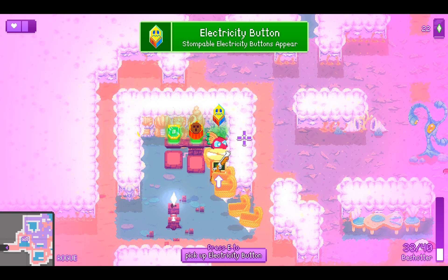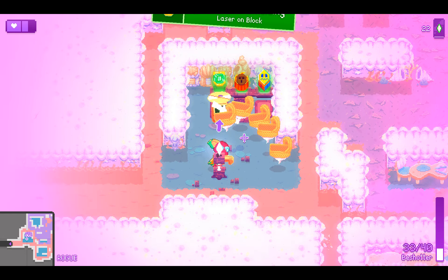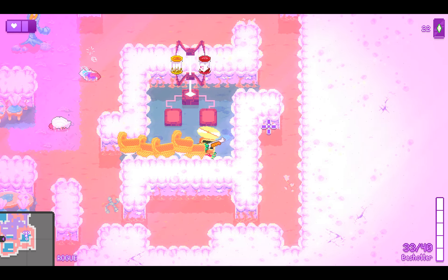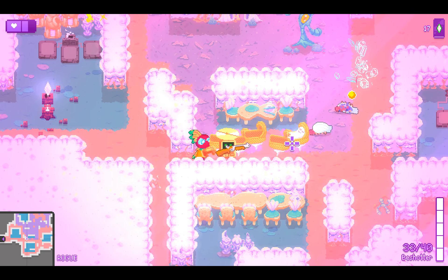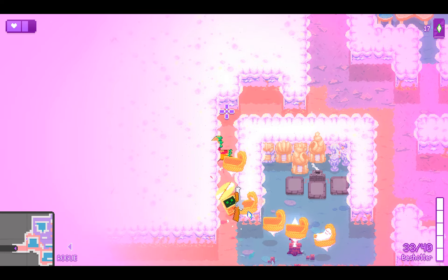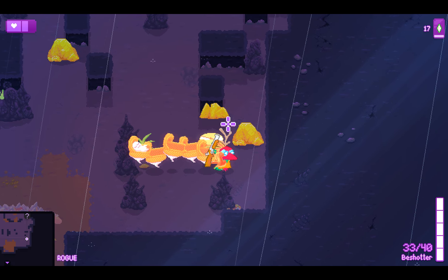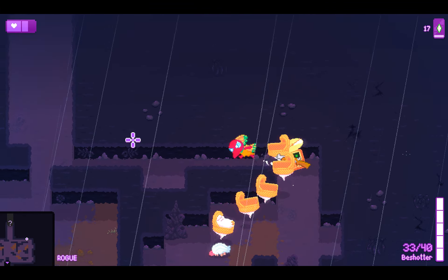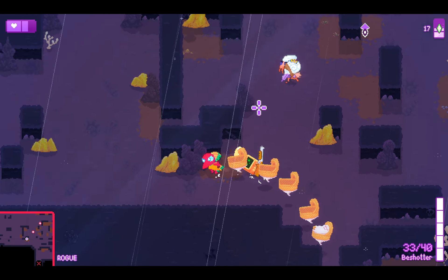Stompable electricity buttons appear, stompable fire buttons appear, laser on block. I'll get the laser on block. I think increasing the contrast between the overall background — or maybe lowering the contrast on some things to make enemy abilities and actions in general slightly more readable — is something to be considered. Nuclear Throne had something similar going on in the beginning before they toned everything down.